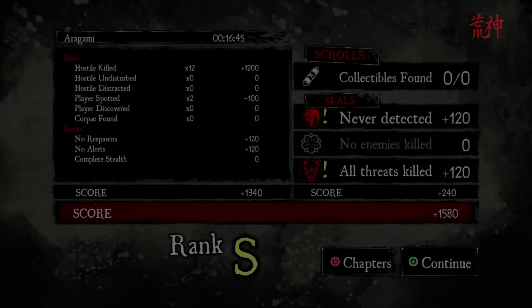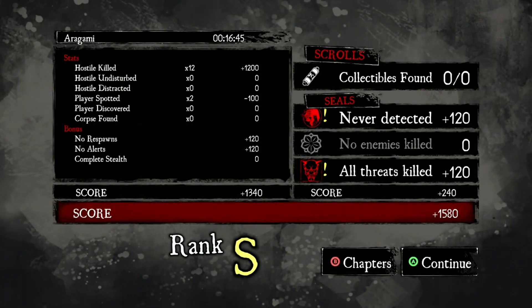I cleared it with an S rank — sweet! Hostile kills: 12, that's 1,200 points. Player spotted — I lost 100 points for getting spotted those two times. Picked up 120 for no respawns and 120 for no alerts. These are some odd gamer score amounts — 19. Total score: 1,340. I picked up the 'Never Detected' seal for 120 and 'All Threats Killed' for 120. If I'd gone through with no enemies killed I could have gotten that seal, but either way, let's continue.